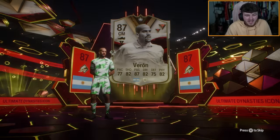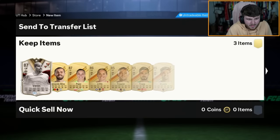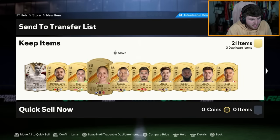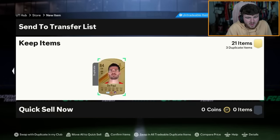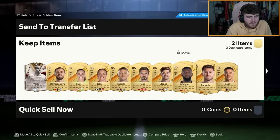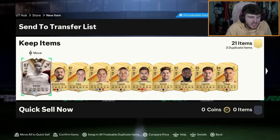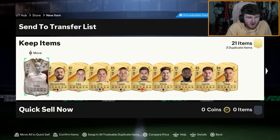It's not great getting the worst version. It is an ex-United card, but it's not super exciting. I think you want to try and avoid Dynasty icons if you can. Obviously you've got Zizou and Maldini which are great, but the rest of them are pretty rubbish.